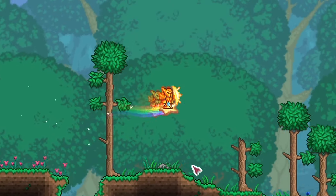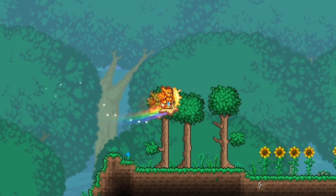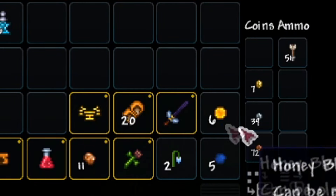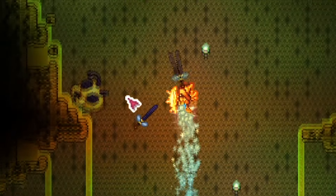Get yourself the enchanted sword by finding an enchanted sword shrine, or go fishing for golden or titanium crates. Get a hold of the beekeeper, which is a 33% drop from the queen bee boss that can be found in the jungle beehives.